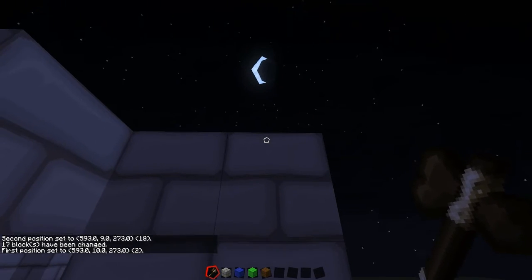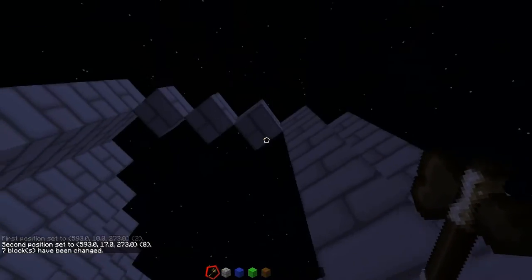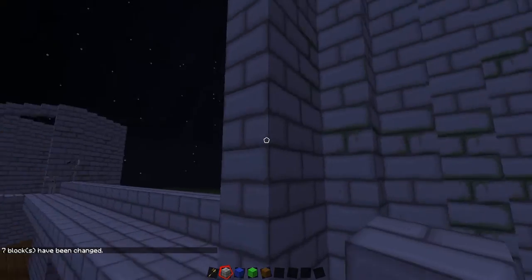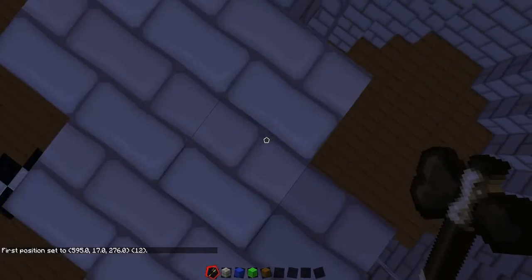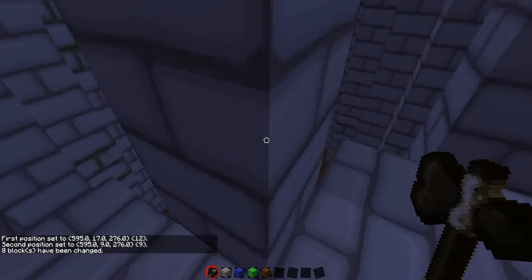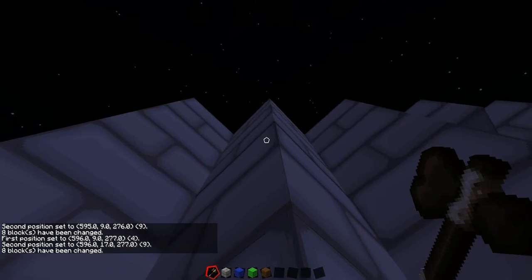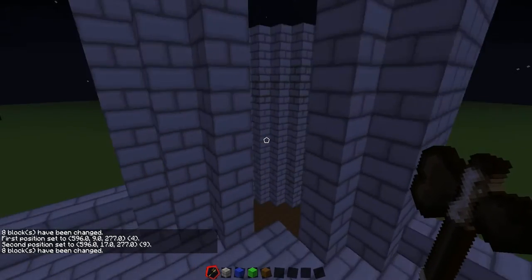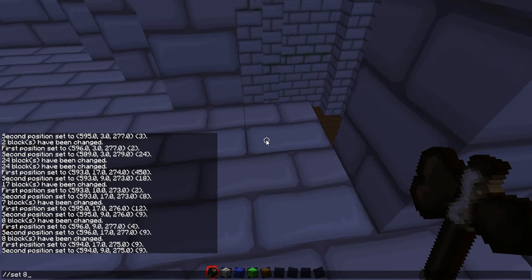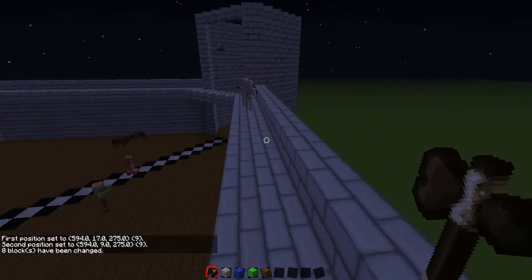I'm going to have to do this with all the other walls and the other parts of the towers as well, so I have to just add these to it. To be honest, I find it so much easier just using WorldEdit. It's amazing — I would suggest it for anybody.